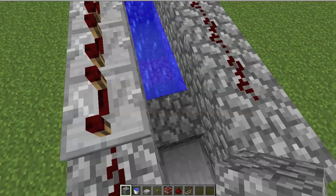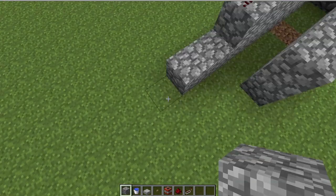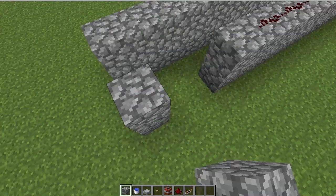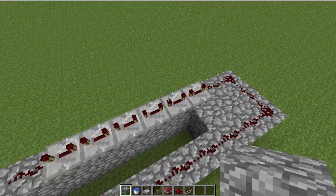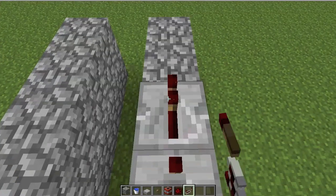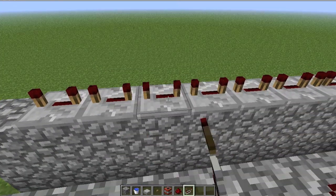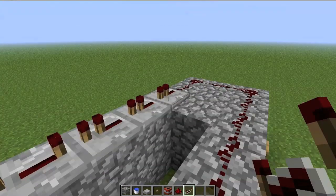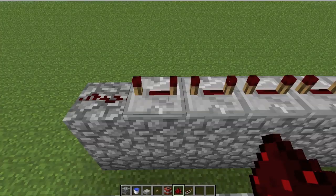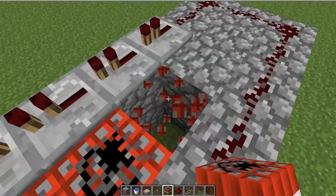A friend of mine showed me that you could make this even longer for a bigger cannon with more punch. You could take it out even more — I'm just going to take it out three blocks and show you guys. Since you take it out three blocks, you need to put the first three repeaters on one tick, because the current has to get to the last TNT before all the others go off. However many more blocks you take it out, that's how many repeaters need to be on one tick, but the rest can be on four ticks. Take the redstone all the way out to the last one, and don't forget that block. Of course, you need the water.